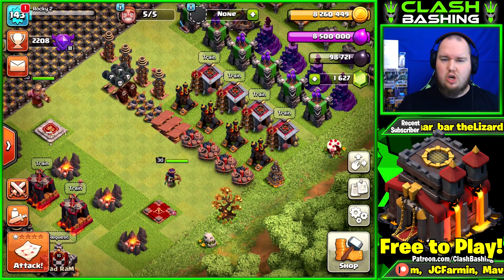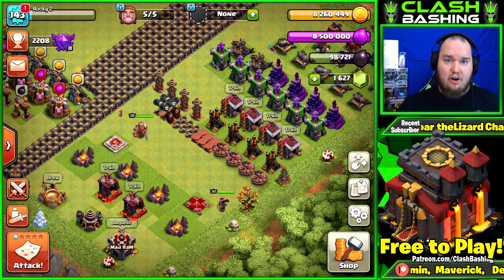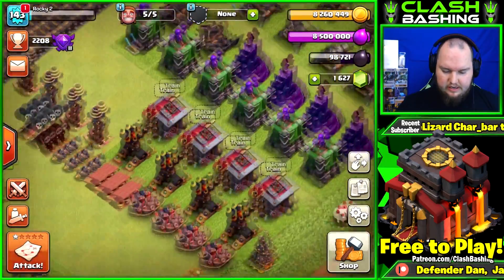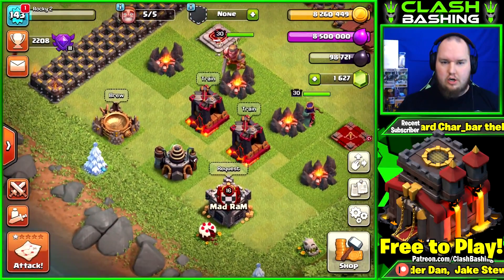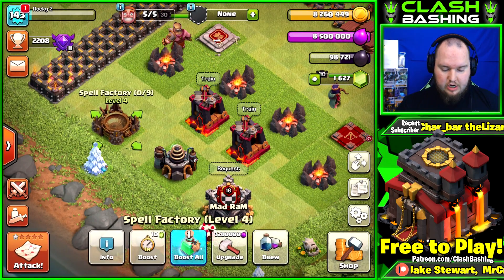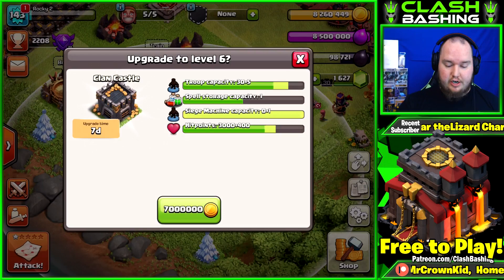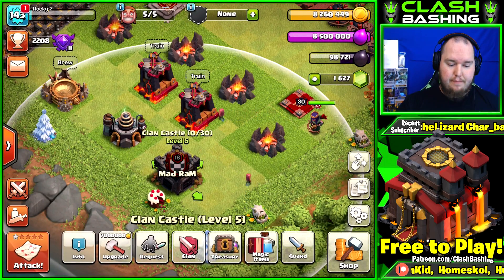Let's hop into the Town Hall 10 upgrade priority guide. These upgrades are in a particular order on purpose - these are my tiers for what you should upgrade. Tier one is going to be spell factory, lab, and clan castle. Clan castle is a super high priority because with it you get that siege machine unlocked. These are the first three things you should do at Town Hall 10 in my opinion.